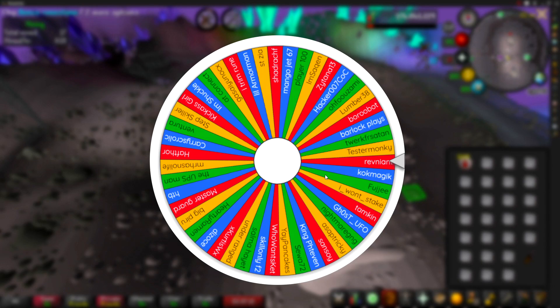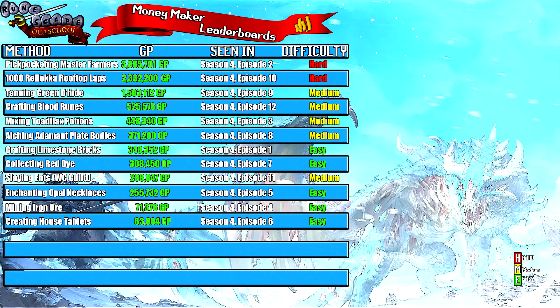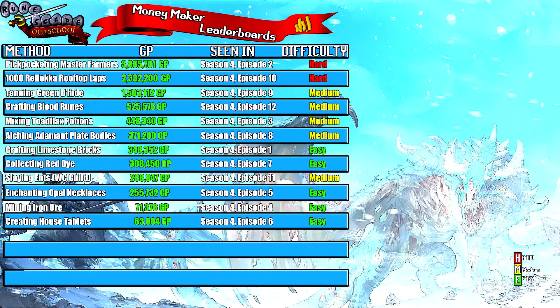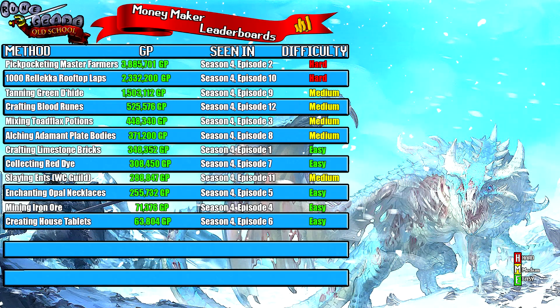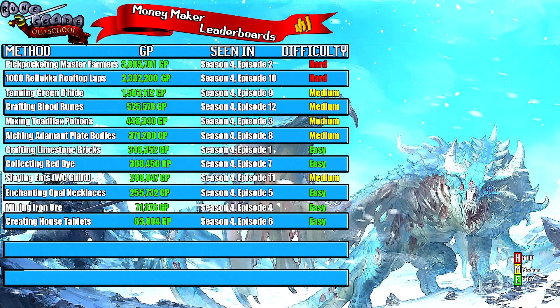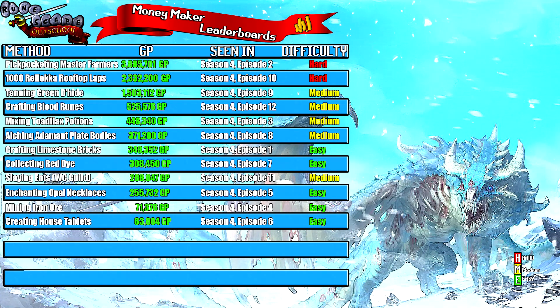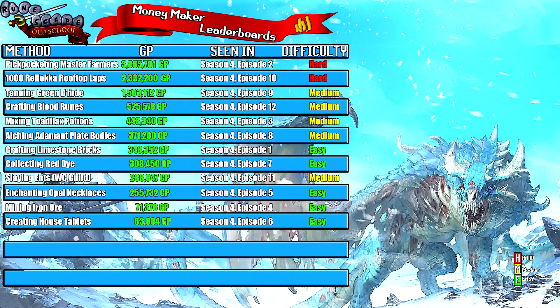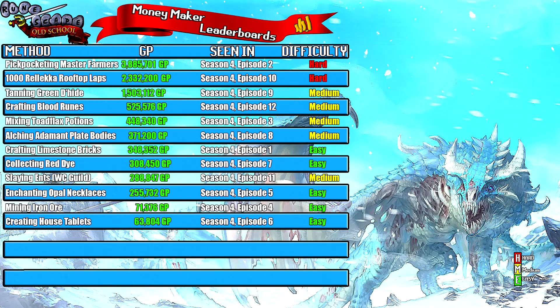Now let's jump to the moneymaker leaderboard to see where this method ranks. On this leaderboard I rank each money maker after trying it, split into four columns: the method used, the money it earned, the ranking order compared to when it was released, and difficulty. If a method is hard I rank it red, if easy I rank it green, and if somewhere in between I rank it yellow for medium.